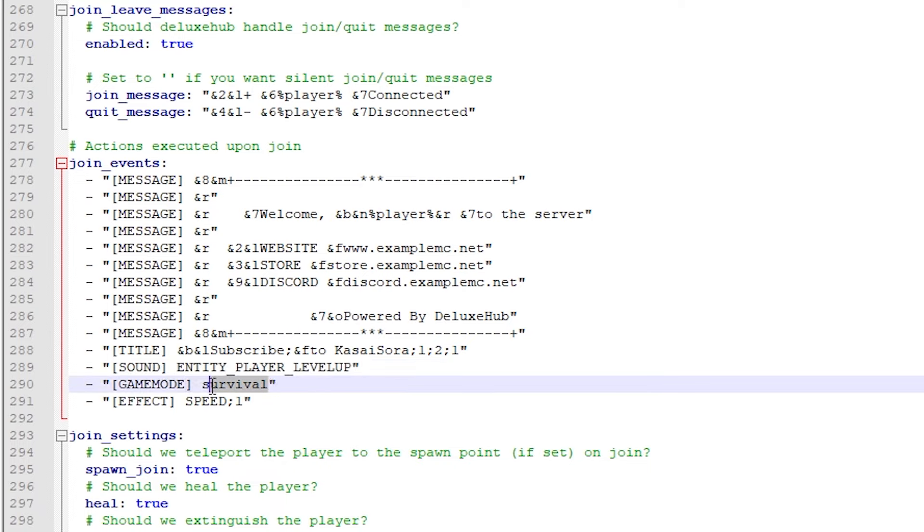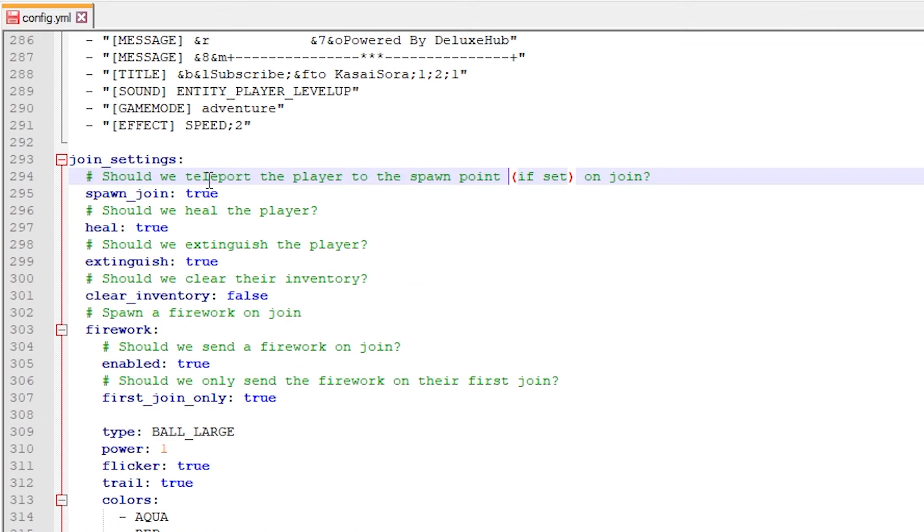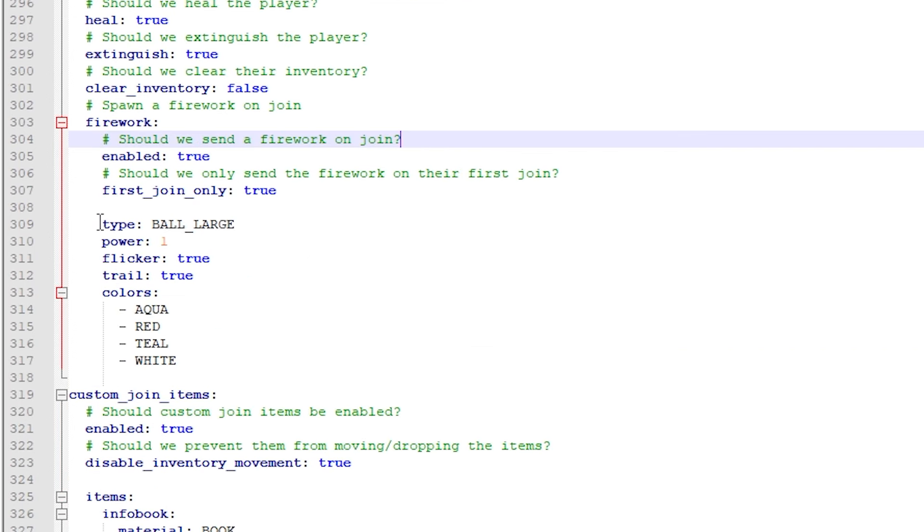Then some other join settings. Should we teleport the player to the spawn point — the slash lobby thing — on join? Leave it on true. Should we heal the player? Should we clear the inventory? That's an important one: if somehow a player obtains an item inside your lobby and you don't want that, change this to true. But if you have items in your lobby that you want players to keep, leave this on false. Then firework on join — as soon as the player joins, should there be a firework? Yes or no, and you can customize exactly what the firework does.